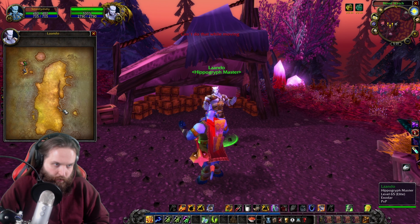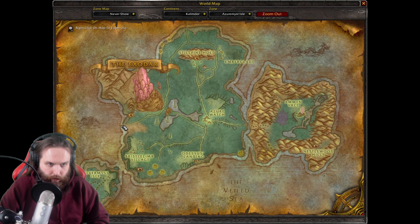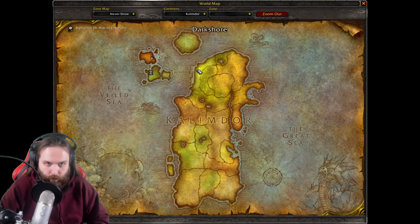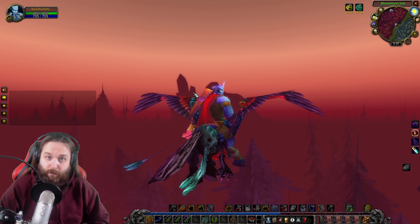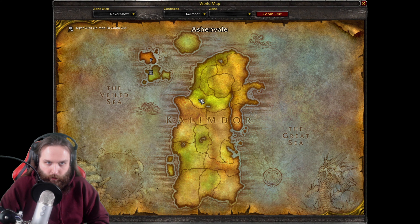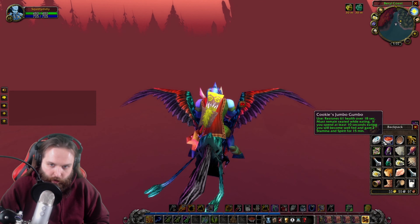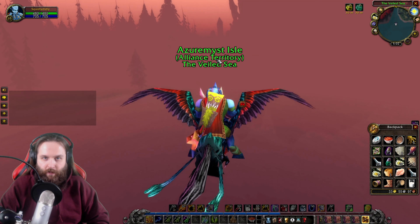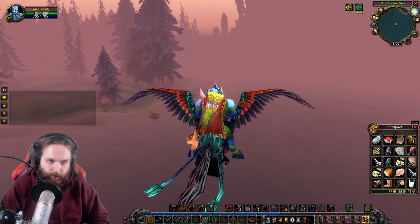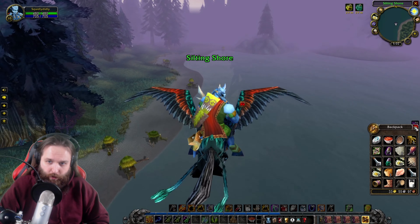Let's head down to the Exodar. We're going to go from the Exodar to this dock right here and take a boat all the way down to Darkshore. We haven't even been to Darkshore yet, so that's going to be interesting. From Darkshore we'll run down and head over to Ashenvale, find the pool, use our Bota Bag, then Hearthstone back and meet up with Aquaeus again. A lot of traveling today, but I think this quest chain is worth completing.